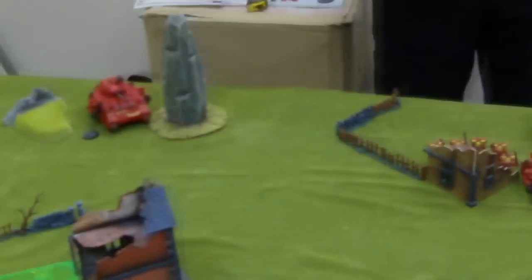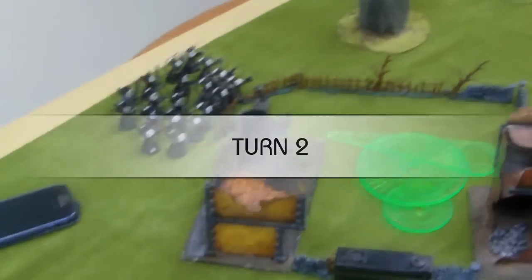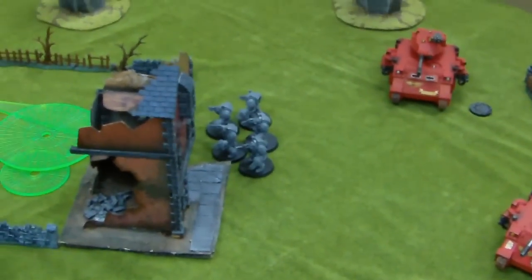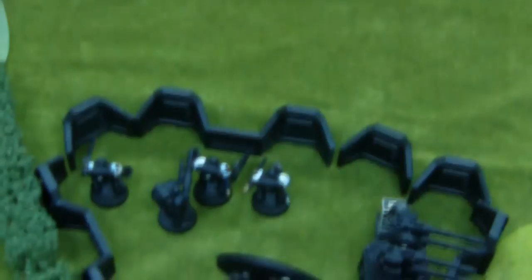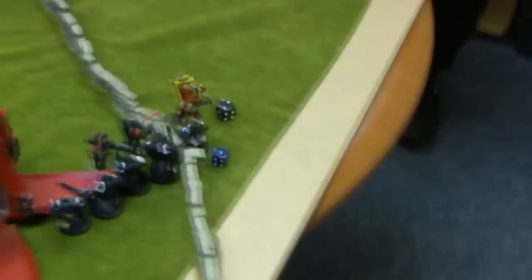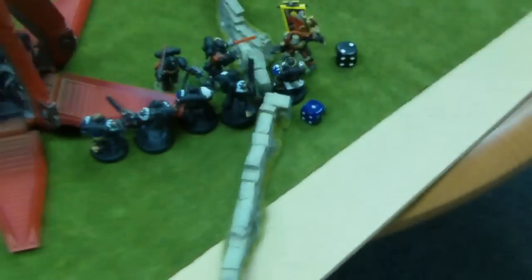Blood Angels turn 2. End of turn 2: the top unit has pushed up and ran. The Terminators with Lightning Claws deep struck in. The Predator fired at that squad, the other Predator fired at that squad and did one wound. The Marshal fired the Lascannon at that deep-striking unit and blew up their Predator — so the Predator and the Venerable Dread have both gone without firing a shot. In close combat, the Reclusiarch and the Emperor's Champion ran a challenge, Death Company came down to 2 men and the Crusader Squad came down to 4.